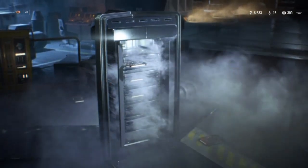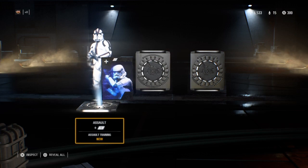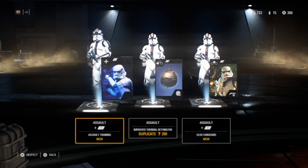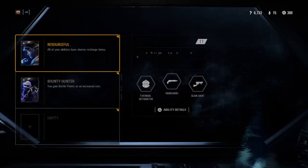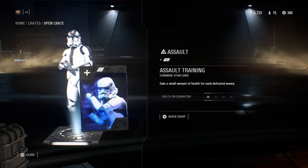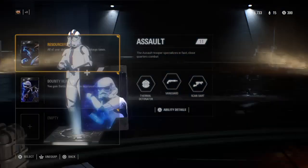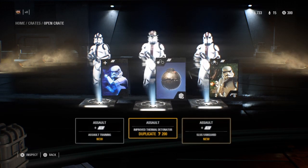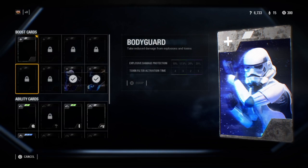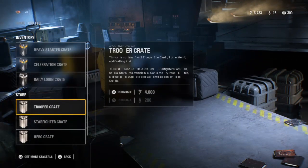I think this is assault — yeah, it's assault. Let's open them all. Duplicates, don't want that. Assault Training star card — what was the other one? Slug Vanguard? No, not Slug Vanguard. Let's equip Assault Training, though it's the first tier so it's a pretty garbage star card.